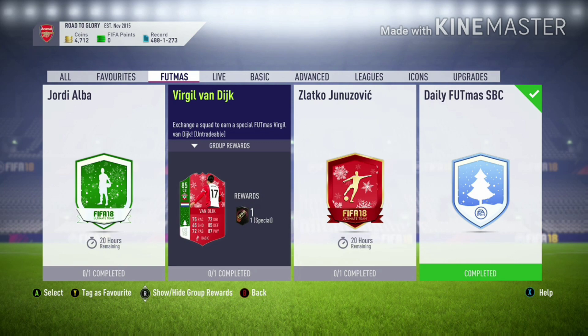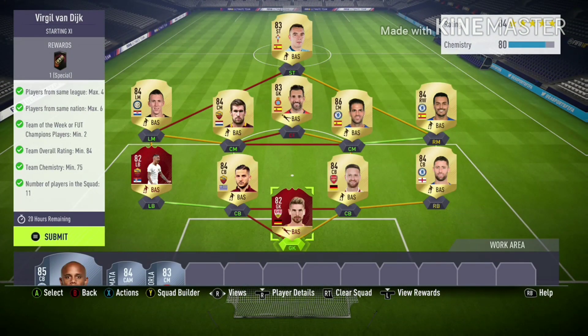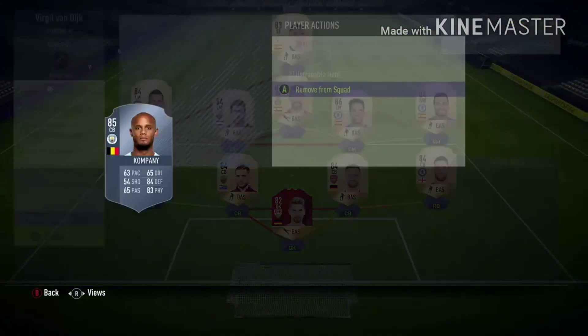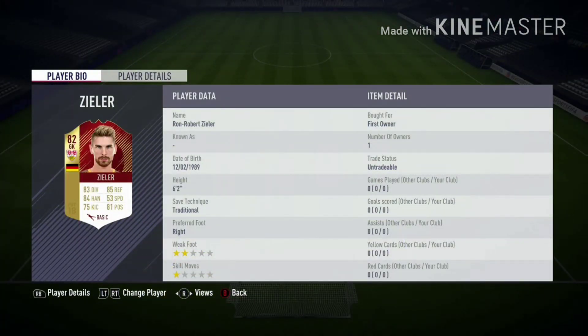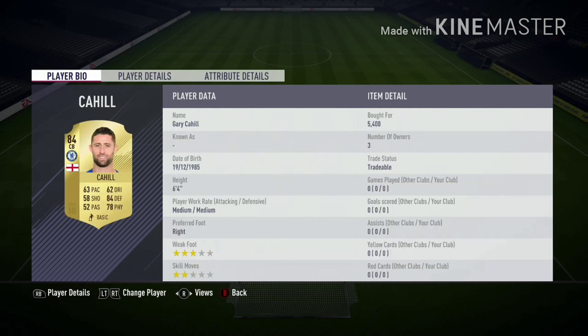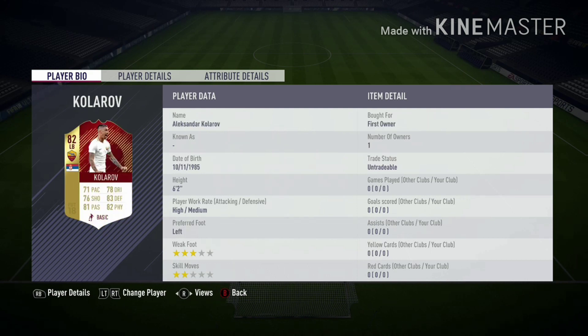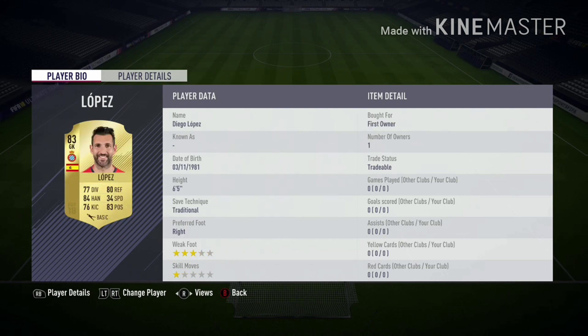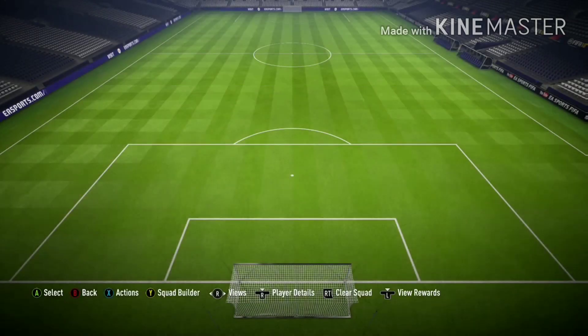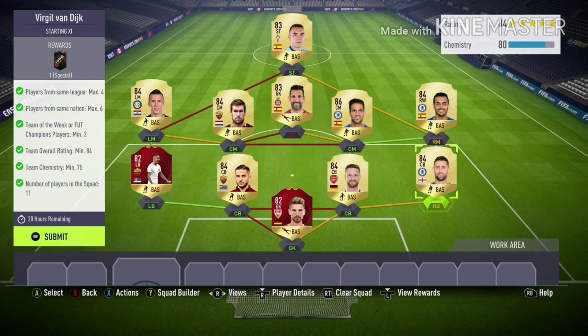Now let's head into the van Dijk SBC solution. In goal we have our FUT Champs Zeler — he was first owner for me so I didn't have to pay anything. Right back we have Cahill at 5.4k, next to him is Mustafi at 4.9k, then Minar at 5.4k. Left back Coloroff, another FUT Champs card. Then we have Pedro and Fabregas, left center mid Schumann, left mid Perisic. Our center forward and striker are both first owner: Lopez, Iago Aspas.